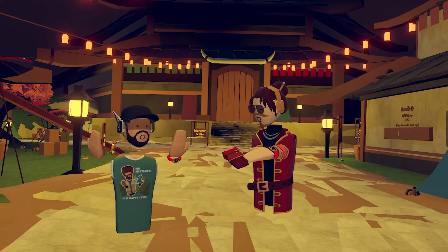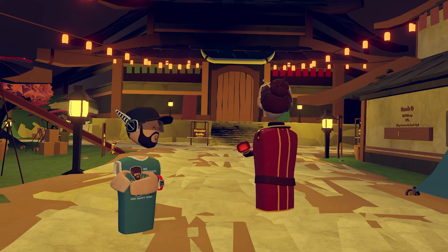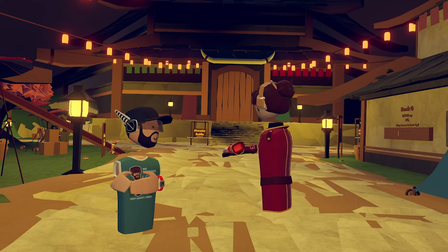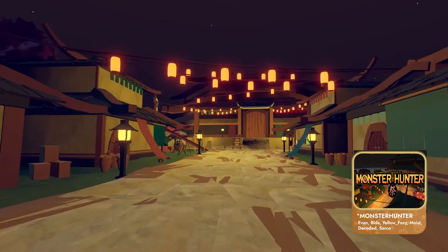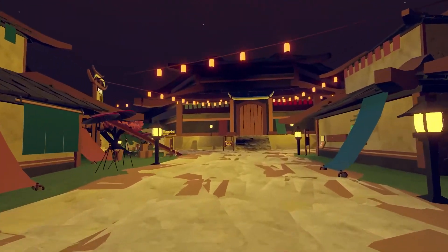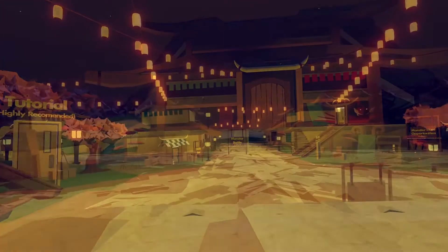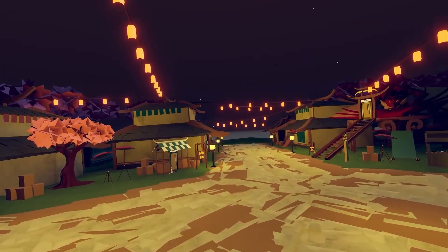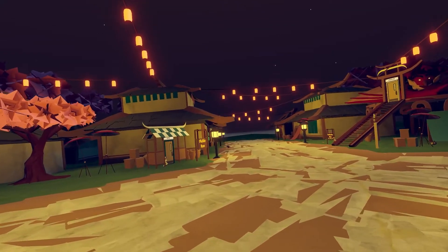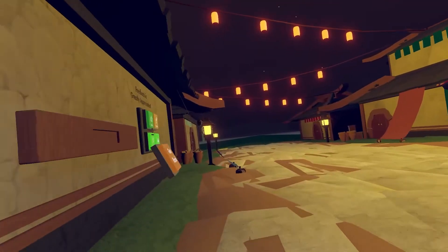Tell us a little bit about this room that we're in right now. This is where I learned to do more architecture-based things, because I hadn't really messed with architecture before this. I messed with architecture, plants — I didn't really do too many plants before this — and just prop design, messing with stuff that's outside of what I normally do.